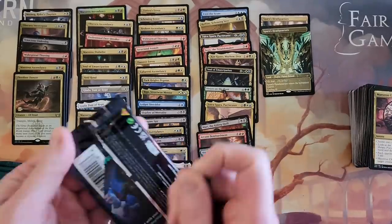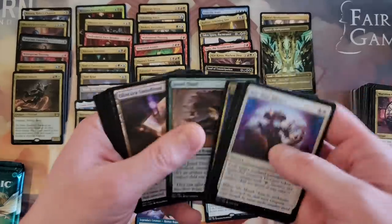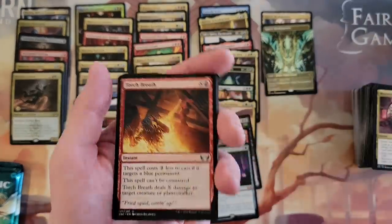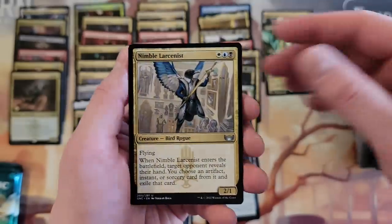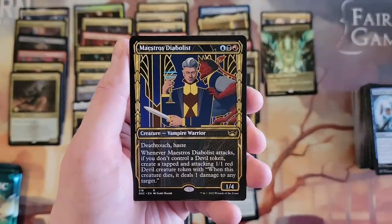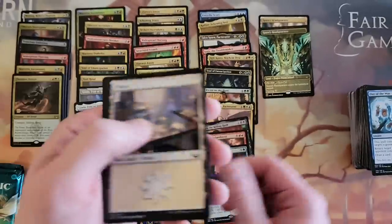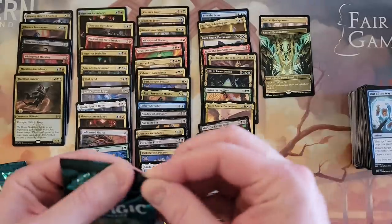Okay, last draft pack. Then we got two more set boosters — and we are past 30 minutes. Wow — it's been a long time since I've made a video that cracked 30 minutes. And we got Maestro's Diabolist in the showcase. And we got the two set packs — I'll quickly go through these and then we can call the video a day.